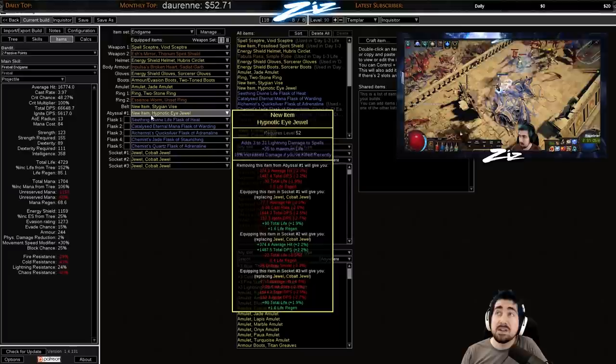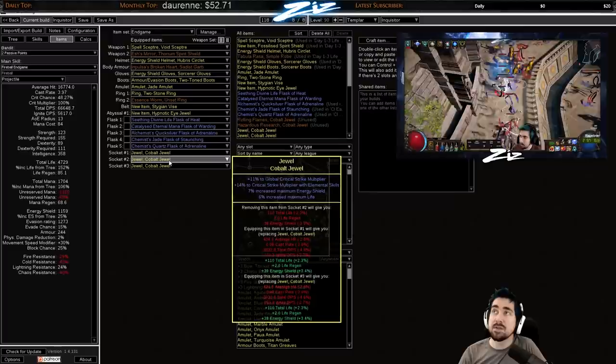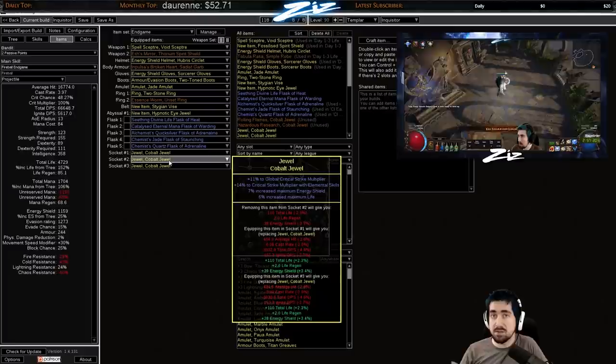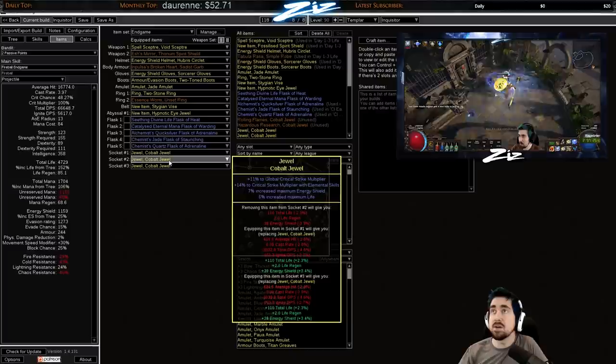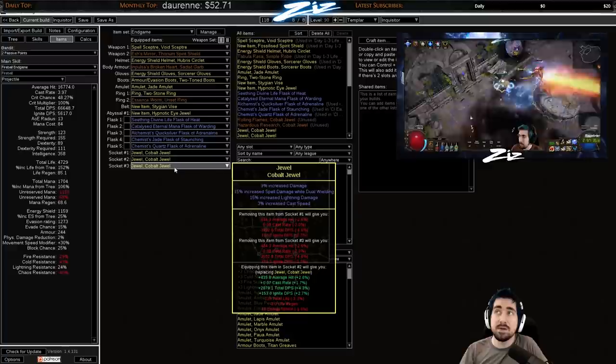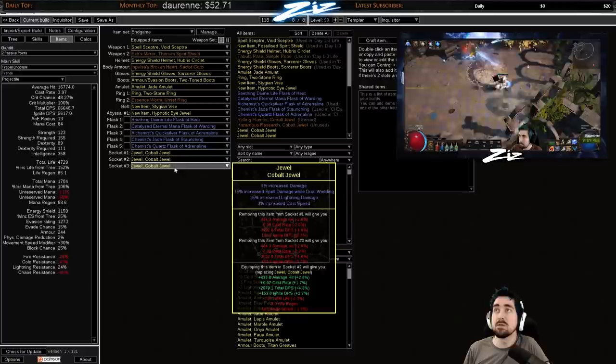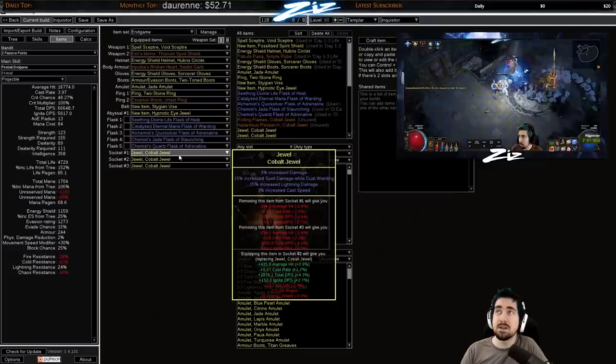Searching Vices is a nice jewel to get fairly early. A Hypnotic Eye jewel with up to 50 life and increased damage is good, as is flat lightning damage — you can also get crit multi on these, so there are a lot of options. Crit multi and crit multi with elemental skills are going to be your most important jewel modifiers, but you can also get things like spell damage while dual wielding, or while holding a shield — depending on your setup. Lightning damage, fire damage, cast speed, increased damage — all of these are going to help out depending on which skill you choose.